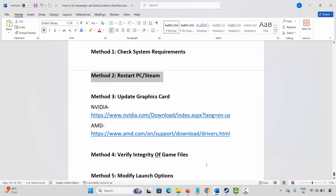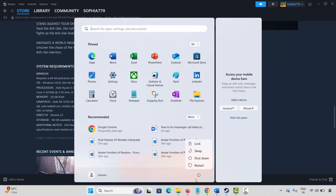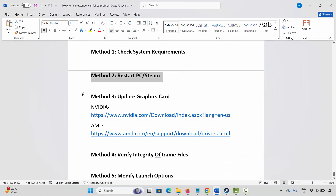The next method is to restart your PC as well as Steam. Steam users click on the Steam option, then click on Exit. After that, click on the Windows icon, click on Power, then select Restart. Once your PC restarts, try to play the game and check.